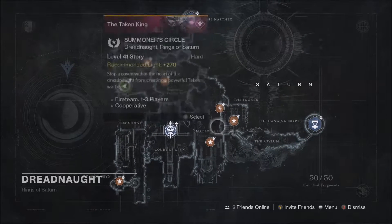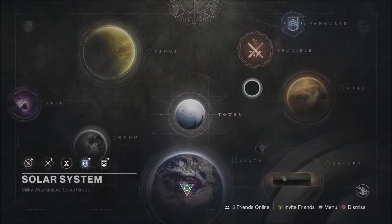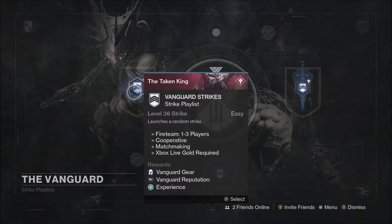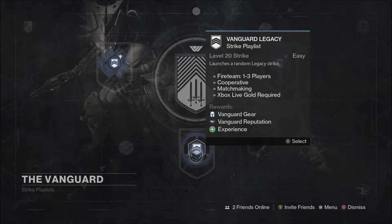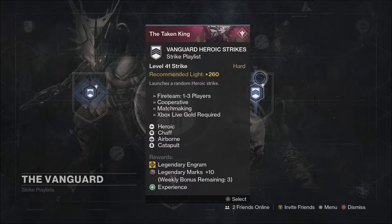There will also be a new social space, which will be unlocked after progression through the main story. It's called Felwinter's Peak, and it will be similar to the Tower, or more likely the Reef, but with new vendors and probably a bit more interesting, since there will even be wolves roaming around, according to Bungie.